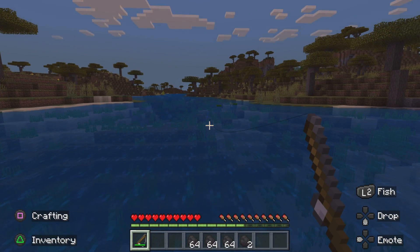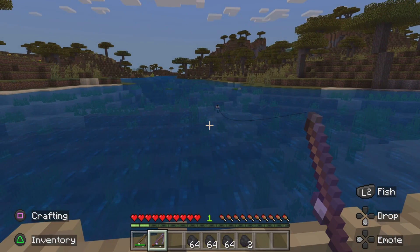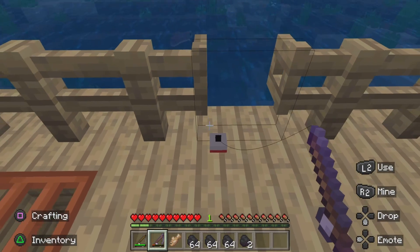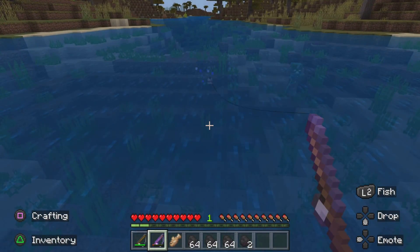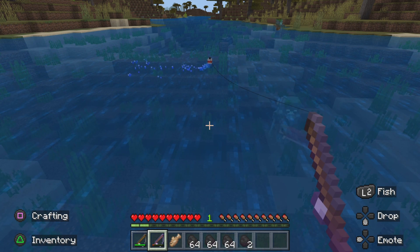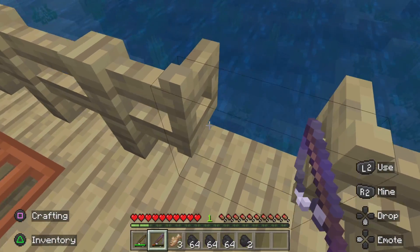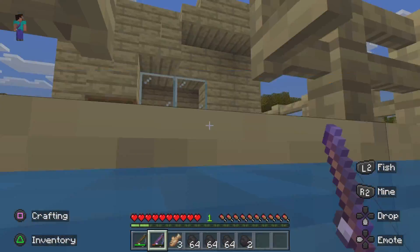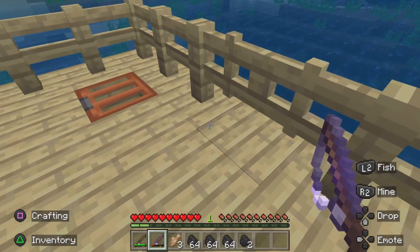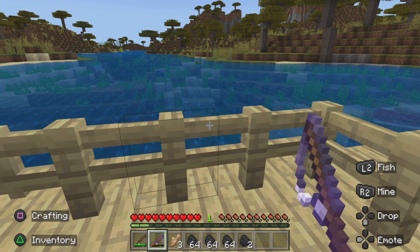So now I guess we just got a fish — we got one! Oh, we got another fishing rod. Let's see if we can catch any fish — there's what we're going to eat for dinner. That sea guardian is going to kill me, isn't he? That's a fish, isn't it — yep, we got two. This is easy. Oh no, oh no, oh no — save me! Okay, let's just catch some more fish. Oh, we didn't catch anything.